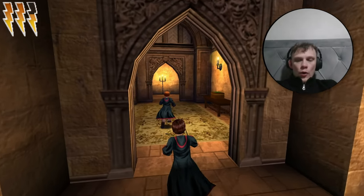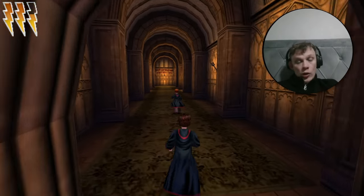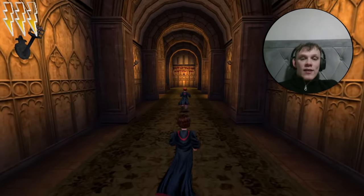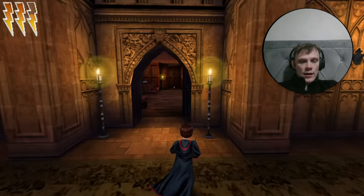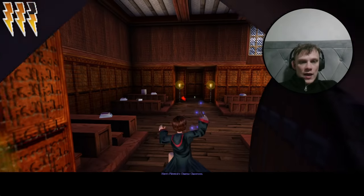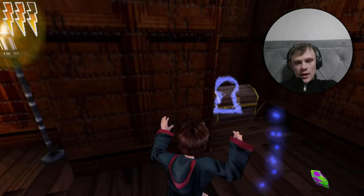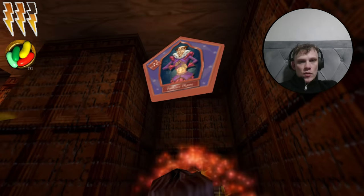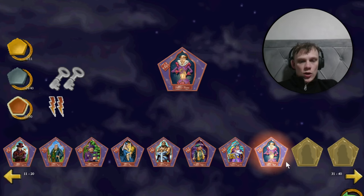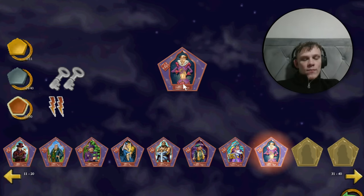Going on to the corridor where the Charms classroom is, and where Mrs Norris was petrified. More importantly, the Charms classroom is where we're heading for another card. Come to the right — on the snow ledge here is a card. Guess it's another bronze one. We're two more away from getting 30 bronze, which is amazing. It's Beaumont Marjoribanks — god knows what he's famous for, but he looks like a weirdo.